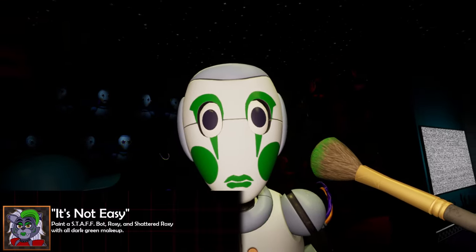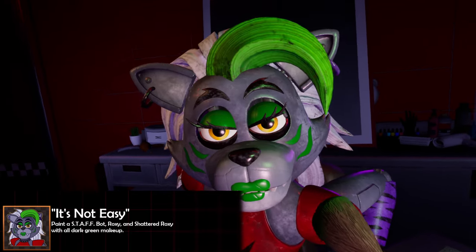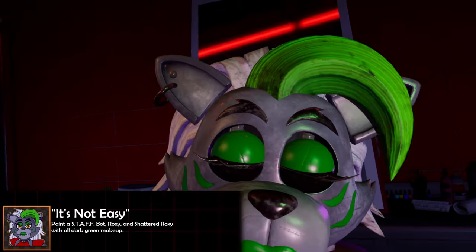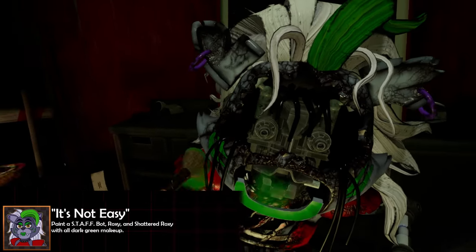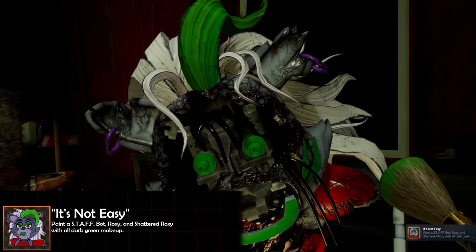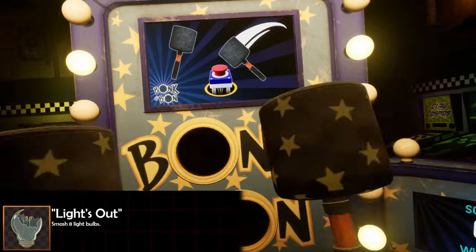For 'It's Not Easy,' go into the three makeup minigames: the staff bot makeover, the Roxy makeover, and the shattered Roxy makeover repair. In each of those minigames, take that dark green makeup and apply it to the eyes, the cheeks, and the lips. Once you apply the makeup you can back out — you don't have to complete it — but doing that to all three characters gets you the achievement.